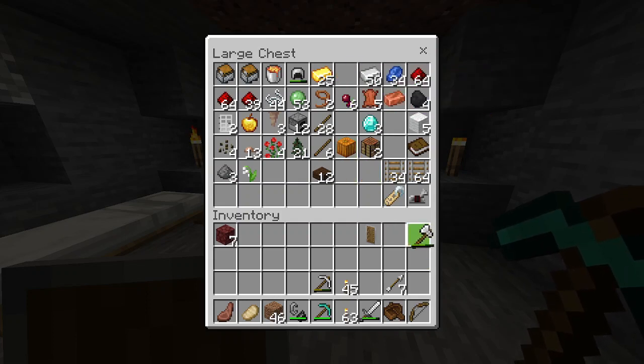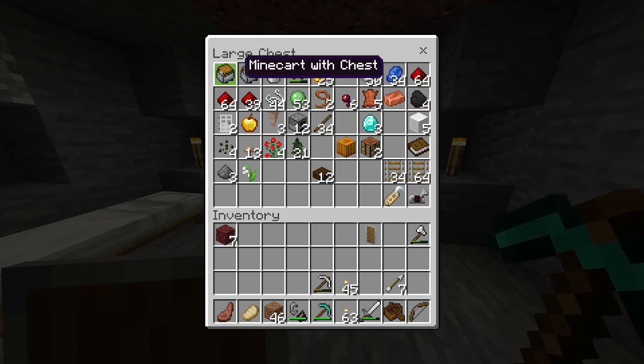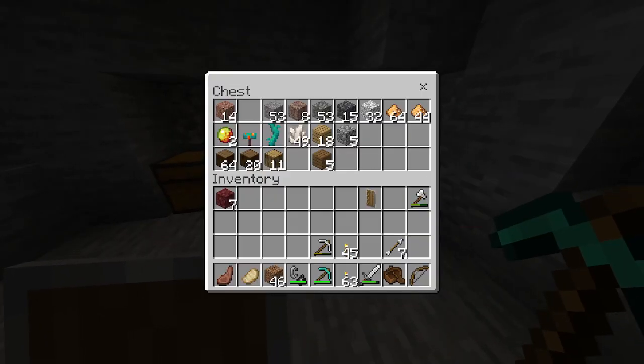I may need some wood in the nether — you never know. So I'm going to bring an axe just so I can chop down some trees really quickly. Is there anything else I might need? I'll bring a little bit of wood just in case.